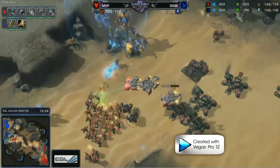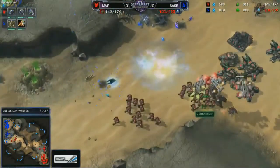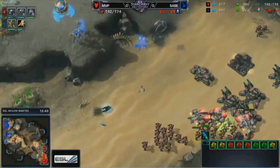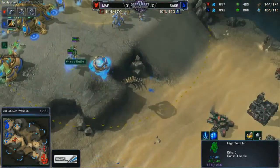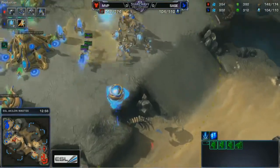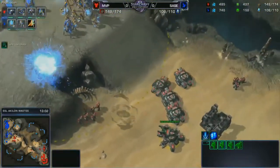This is one of those situations where you don't want to overreach and move too far forward without knowing where your opponent is. MVP is very patient — he starts his siege position well back from the natural, slowly creeps up, and pulls a couple of SCVs to start putting down Bunkers and get the contain going.